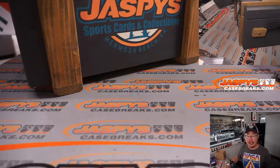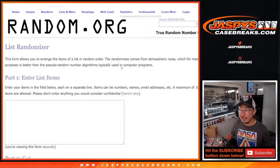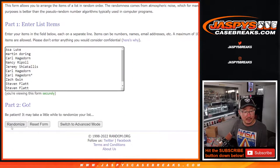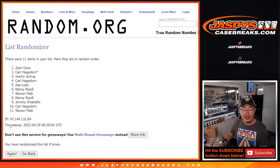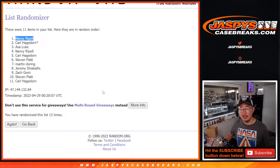Now let's see who's going to win that Mixer spot. Let's gather everybody's names from Asa down to Nancy — everyone in between. New dice, new list. The name on top after 12 — six and a six, 12 times — make you sweat it out a full 12 times. Counting through 12th and final time — it's Nancy! There you go, Nance. Your name's on top. After 12, you're in that big 62-box football Mixer. We'll see you for that, hopefully, later tonight. JaspisCaseBreaks.com. Bye-bye.